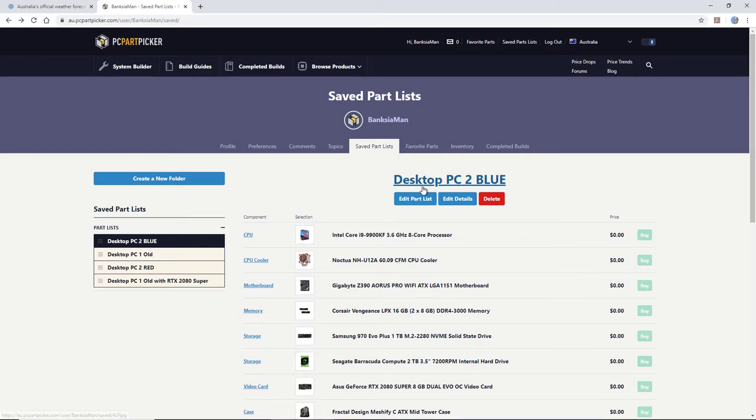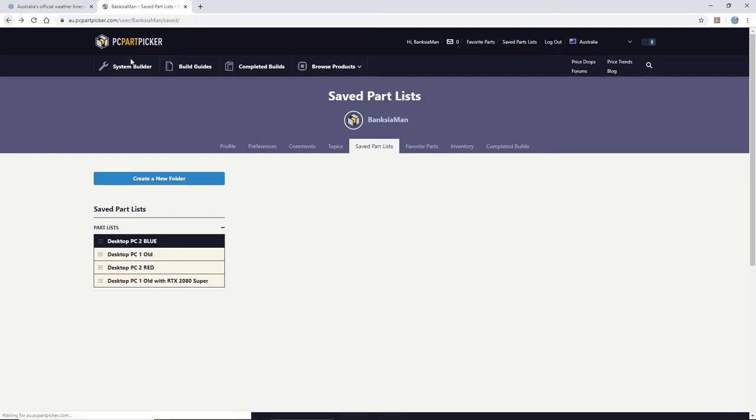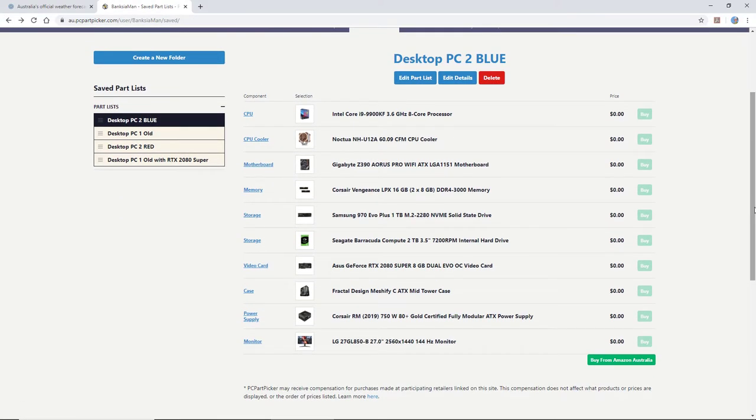I call this one 'Desktop PC 2 Blue' — you know, team blue. You're either a blue man or a red man apparently — it's all pretty juvenile. Don't worry about the Intel versus AMD stuff; just buy what suits your purpose for the best price you can get.